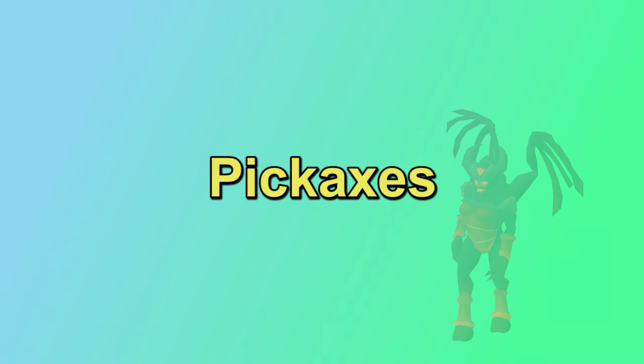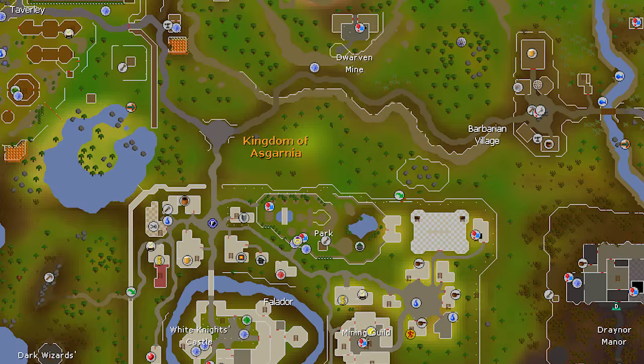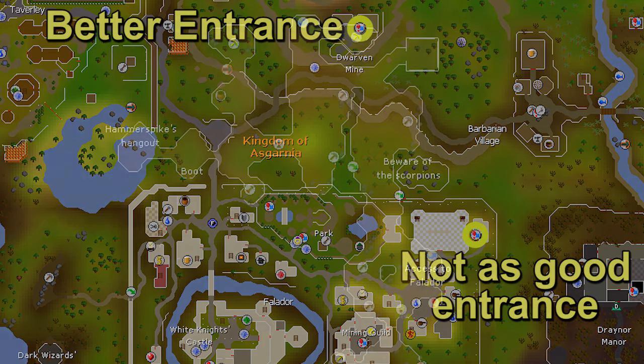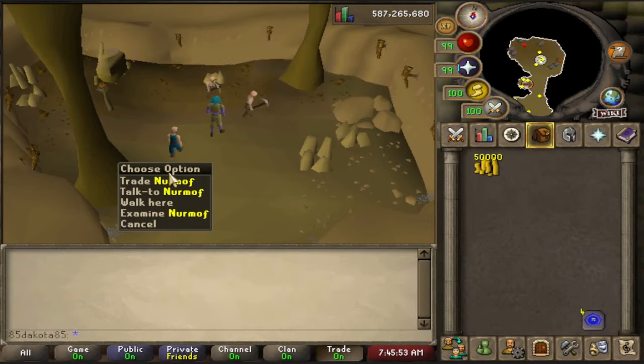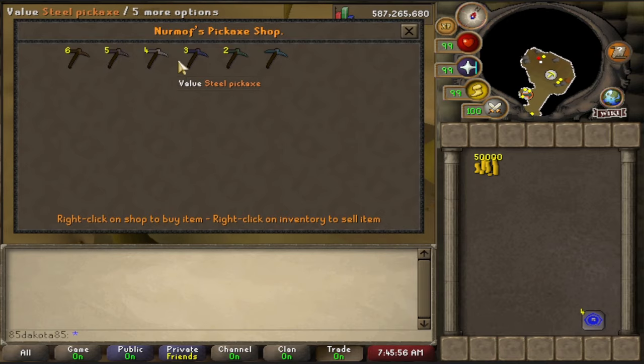Before we get into mining methods, let's talk about some mining items like pickaxes. You have to have a pickaxe to mine, and the level of pickaxe is going to affect your odds of getting an ore while mining, so higher level pickaxes are going to be better. It's always best to upgrade as soon as you can. All of these pickaxes are tradable, but there's also a pickaxe shop in the Dwarven Mines just under Falador. This shop sells bronze through rune pickaxes, which is your best option until 61 mining, and even the rune pickaxe is a pretty solid option — it's way cheaper than any of the upgrades.